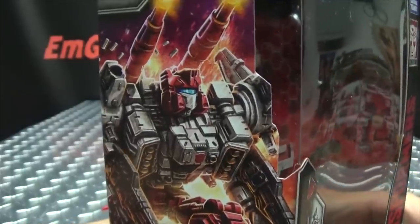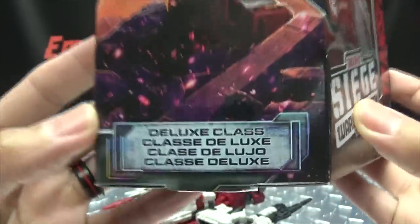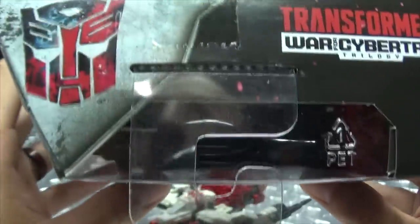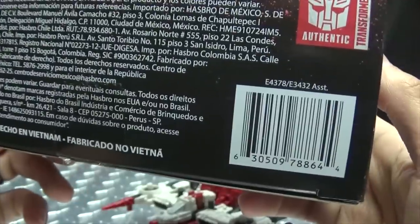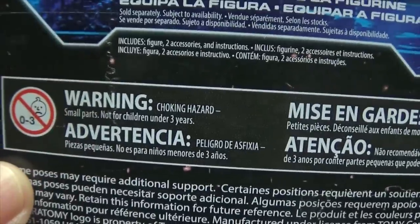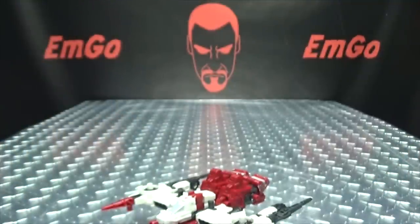On the other side you have some nice artwork of Six-Gun. He is a Deluxe Class — a Classe de Luce, a Classe de Lujo. On the top, Autobot symbol, War for Cybertron. On the bottom, words and things and barcodes. On the back of the box you have your obligatory product shots. Warning: don't eat anything in this box — that could be very bad for you. And that's basically it for the packaging.